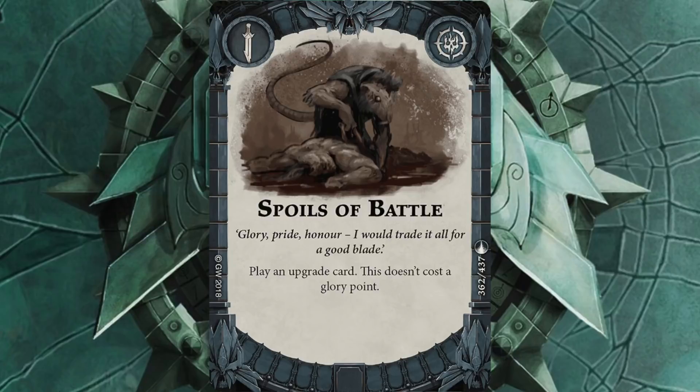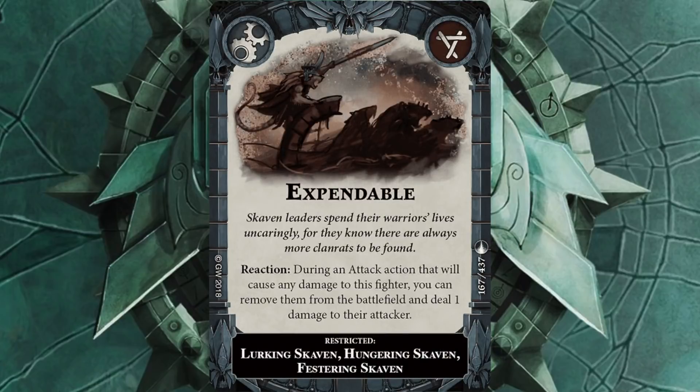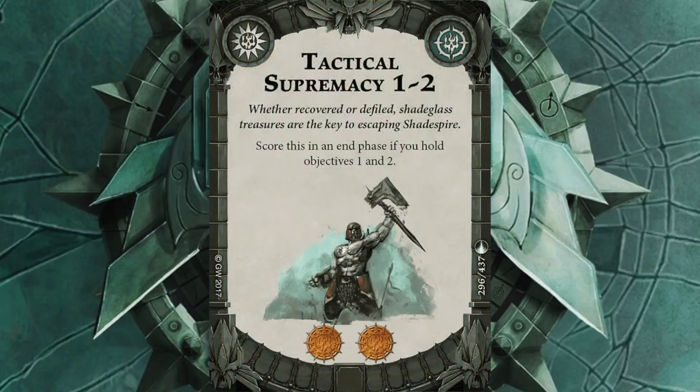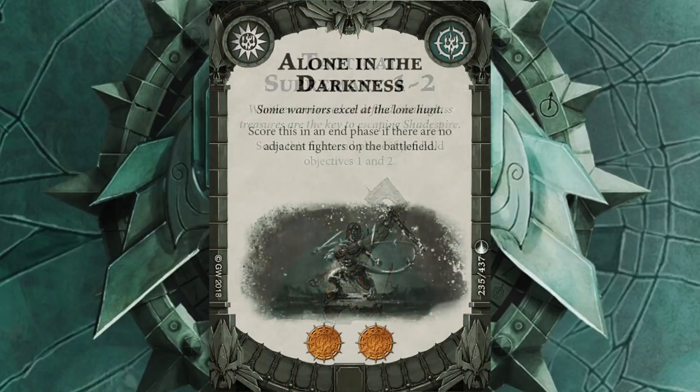Cards I had previously in my deck that I've removed: Expendable, because whilst it's useful it does a wound to your opponent but I can't justify it over some of the other cards. And Festering Blade — I do like it but it's a very specific upgrade on a specific Skaven, and if they're not in the right position it's an upgrade I might not get any use out of. Whereas Shade Glass Darts I can use on anybody. Also on the objective side where I've made the most changes, I've got rid of Tactical Supremacy one and two because I've gone for three and four with Tactical Genius three to five. I also got rid of Alone in the Dark because it's too dependent on whether my opponent ends up staying next to each other or whether my Skaven all huddle up.